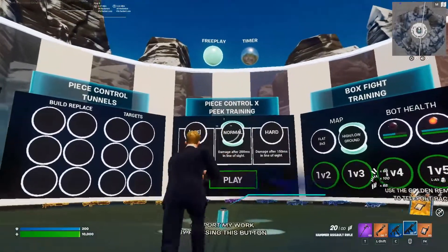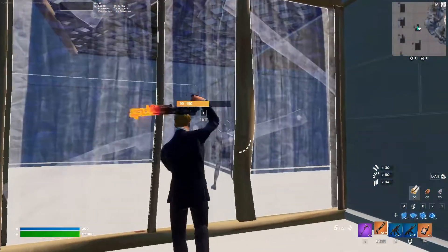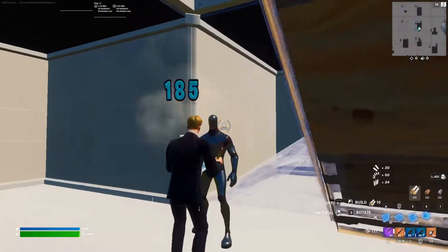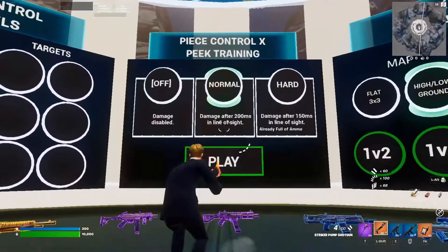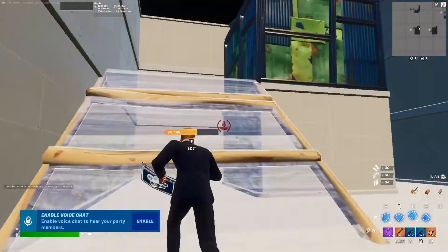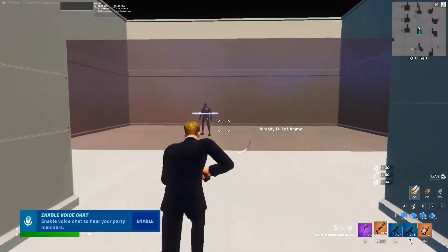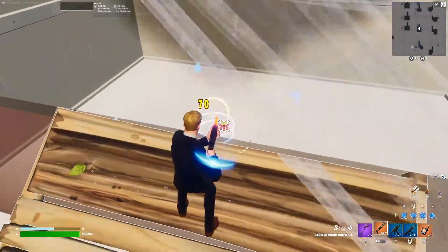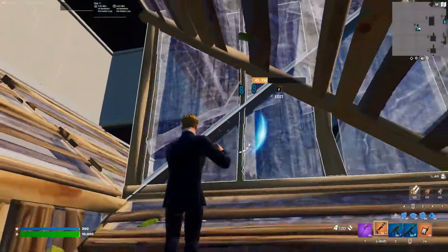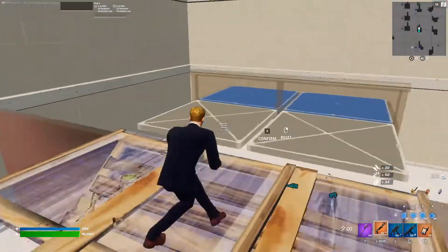Back to the center — peak and pace control edit. This is set to no damage, so the goal is just to fully pace control the bots and kill them. It's basically like every pace control map. Then we have the normal damage mode: damage triggers after 200 milliseconds in line of sight. When I'm exposed I take damage, so I need to be really fast and not expose myself. It simulates a real player hitting me when I'm in their line of sight.